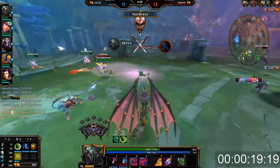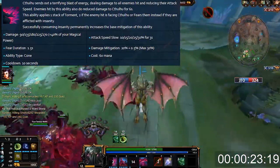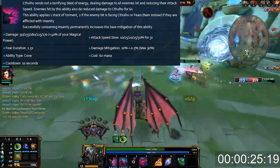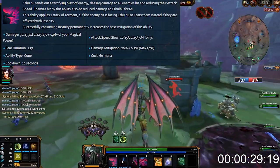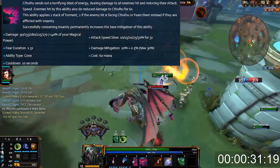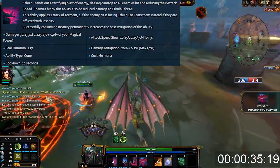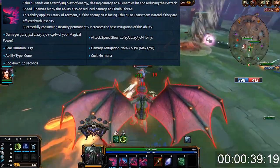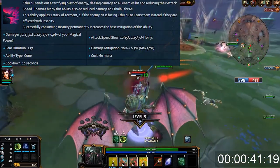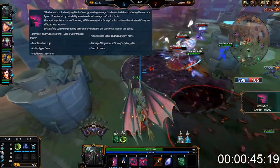Moving on to the first ability — it's a cone attack. It applies Torment, and if they are already insane it's going to fear the enemy away. The most important part is that everything you hit with this cone makes that enemy do less damage to Cthulhu, and you can increase the mitigation by popping Insanity. Every single time you fear someone you gain another 0.5% damage mitigation — good thing to keep in mind.